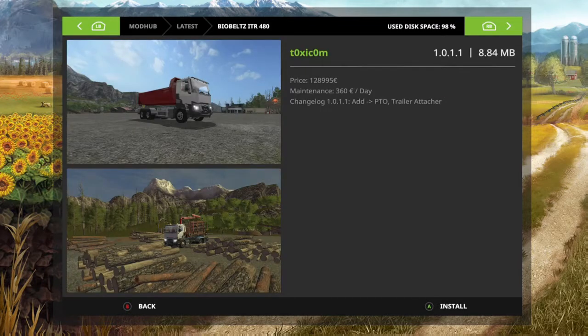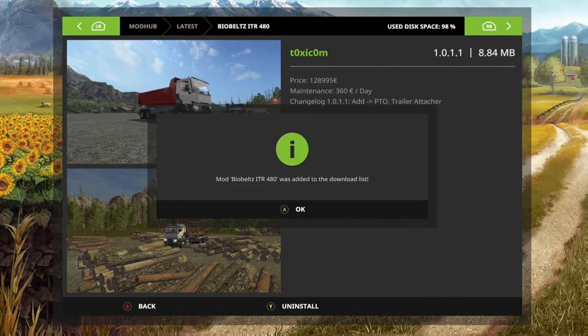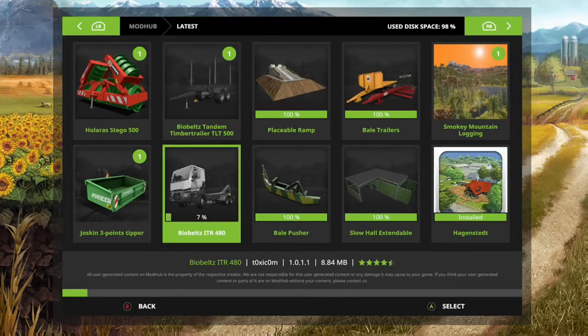Okay, new truck finally — the Biobelts ITR 480. It's 128,995.